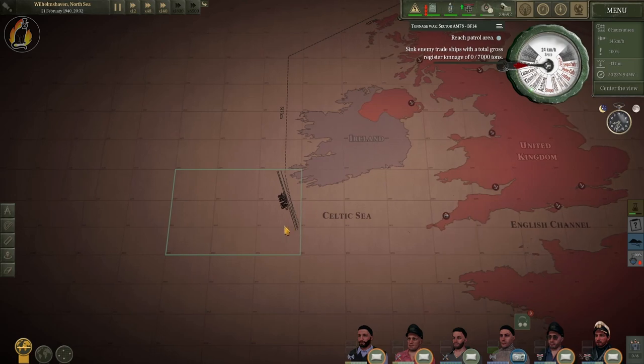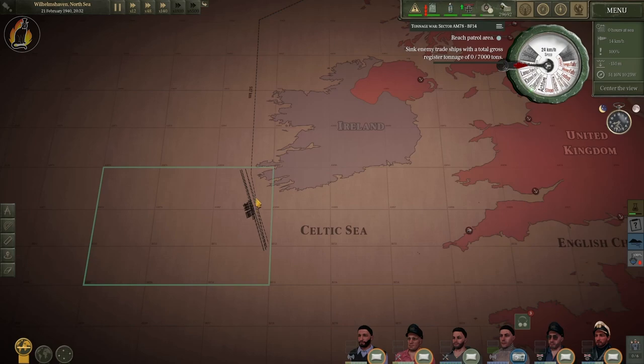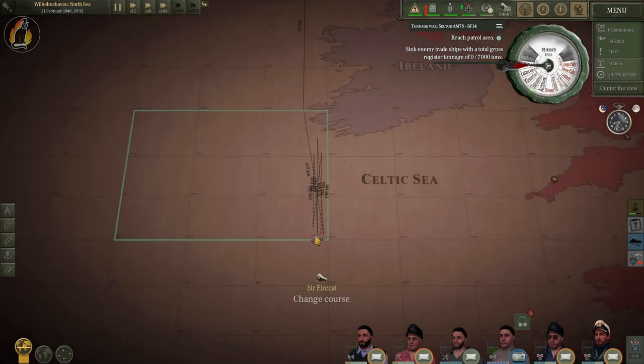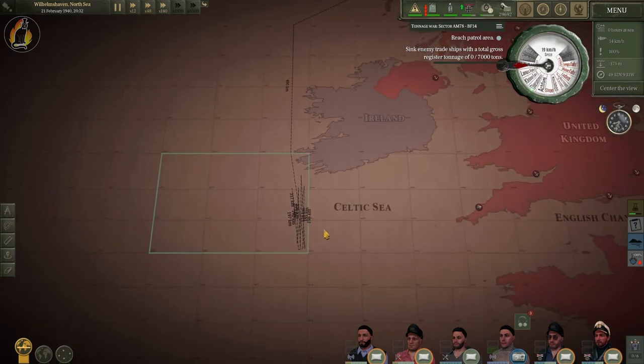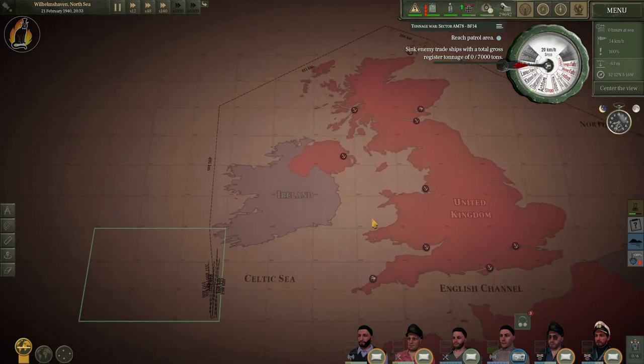We will be hunting for ships here, hopefully coming across a convoy. The reason I'm patrolling this side of the Celtic Sea is because you're more likely to find ships here — they all have to funnel into this area whether they're going in or out of the Celtic Sea. That is where they're going to be found.